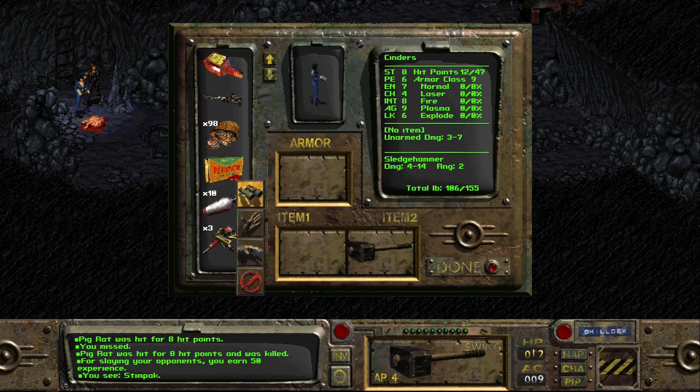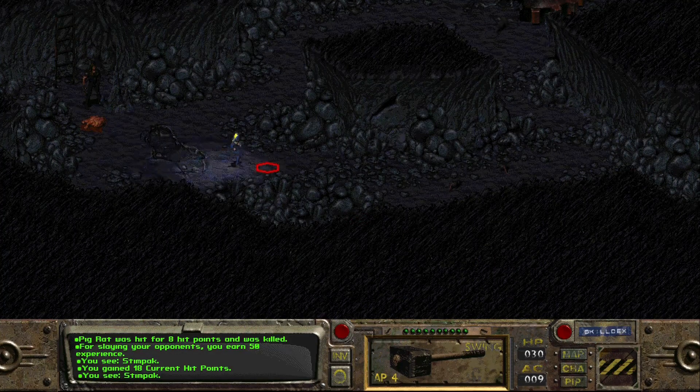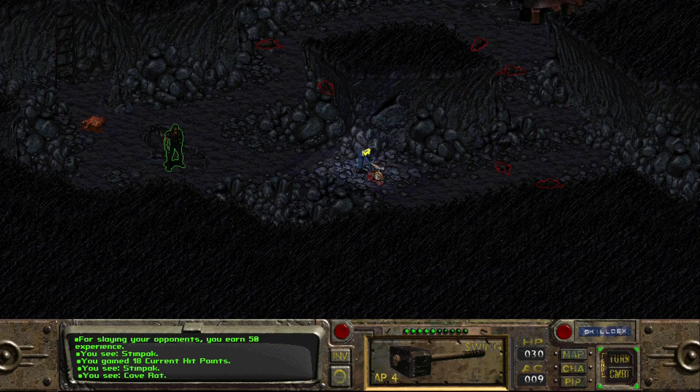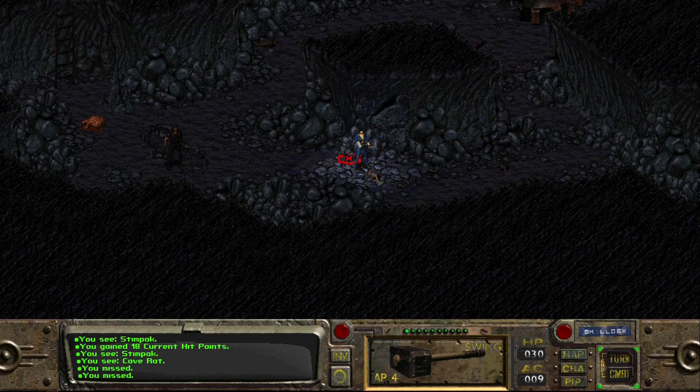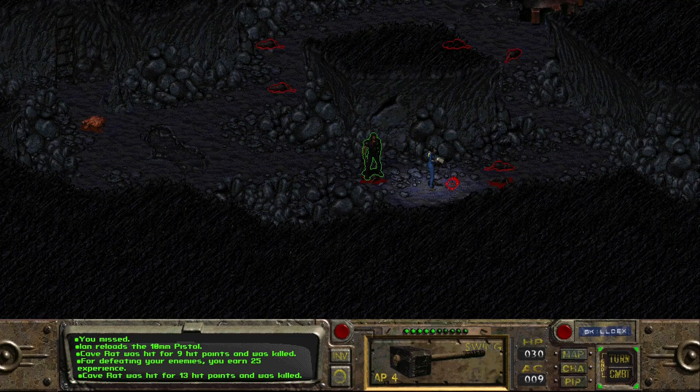We'll take a stimpak for ourselves. There's one walking around over here - a regular old cave rat. I kind of whiffed on that, we'll stay here. Don't shoot us, Ian - thank you. Keep going around here, take these other ones out, step by step. One in the back came up. Got that one.